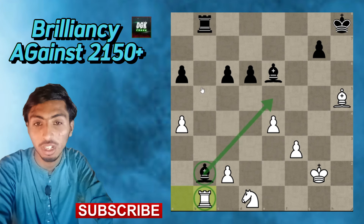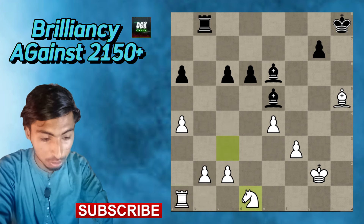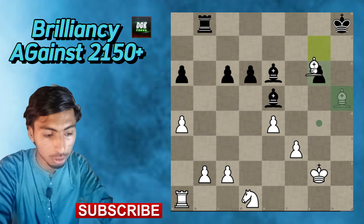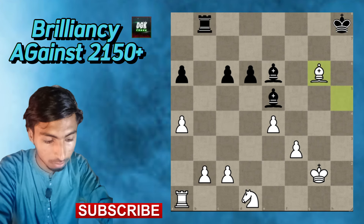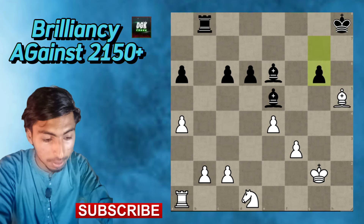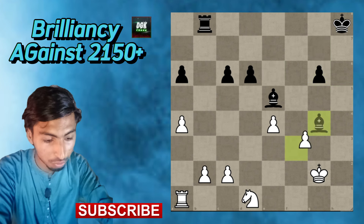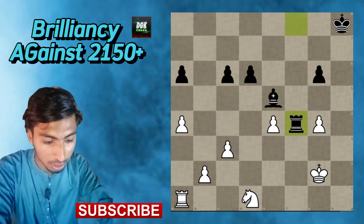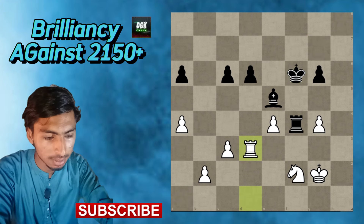Now at this position g6 — I can't take because rook g8 would trap my bishop. So I played bishop g4, bishop takes, f takes on g4, rook f8, c3, rook to f4, knight to g3, king g7, rook d1, king to f6, rook d3, and king to g5 — that's the mistake by black. Now knight h3 check.